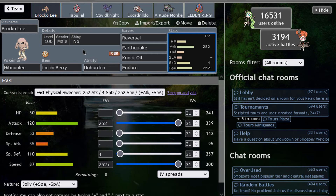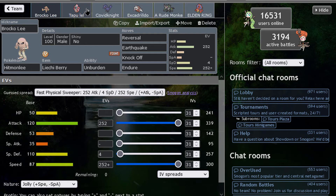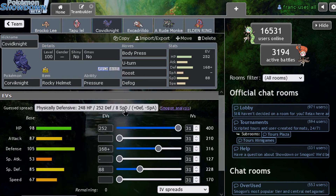Next episode will be Hitmonchan — we're doing this in OU, and Hitmonchan will also be in OU, which is going to be fun. The next Pokemon on this team is Tapu Lele with Choice Specs. We want Psychic Terrain to protect Hitmonlee against priority. The moves are Psyshock, Psychic, Moonblast — very powerful — plus Thunderbolt.